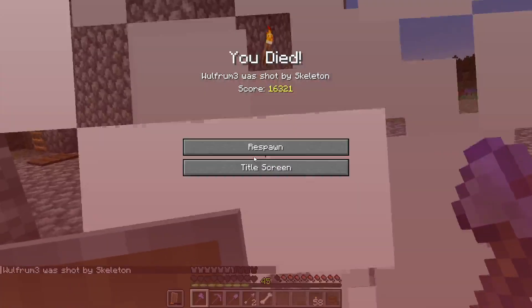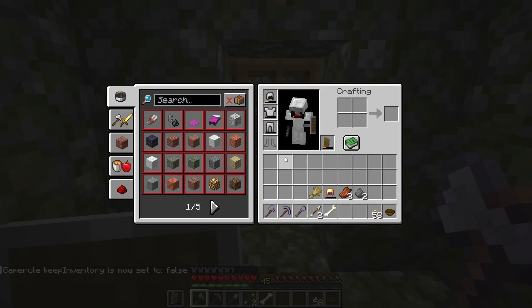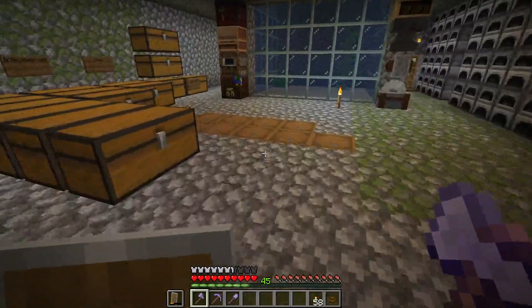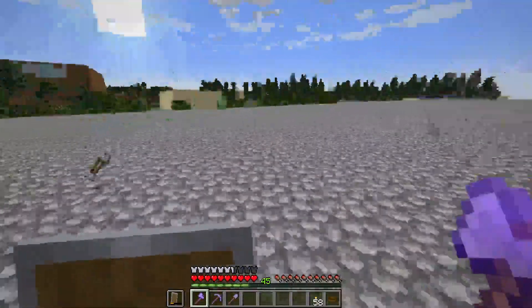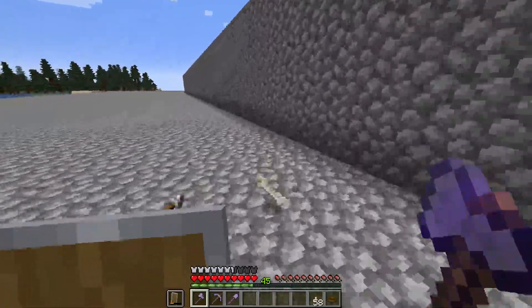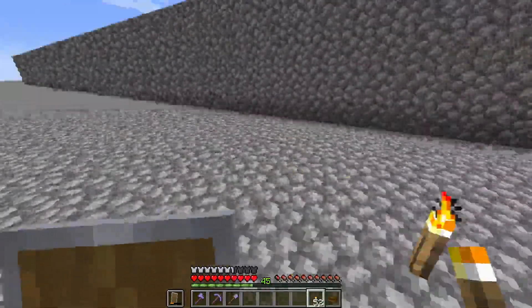I'm gonna die. Why did I get owned so hard? Rip my credit. That skeleton was doing half my health in one hit. Rip my boots — I guess I'll just wait till the rest break. They all died so we'll never know. He must have had a punch bow, or a power bow, because holy crap — that guy was decimating me. My pathetic little bones couldn't possibly keep up, and then he sniped my ass from a mile away too.